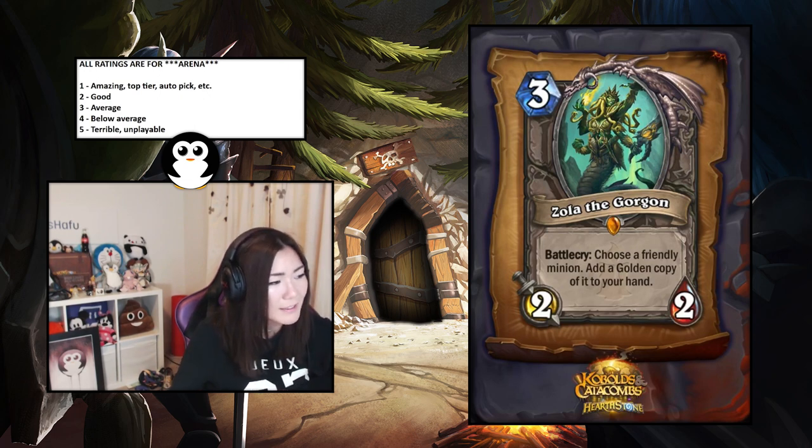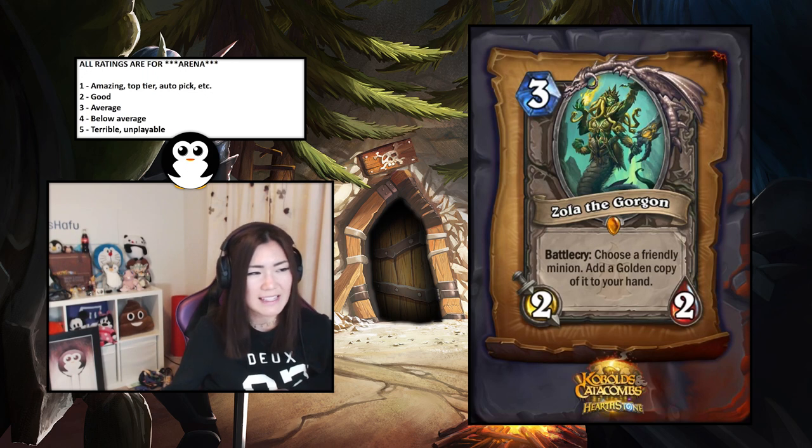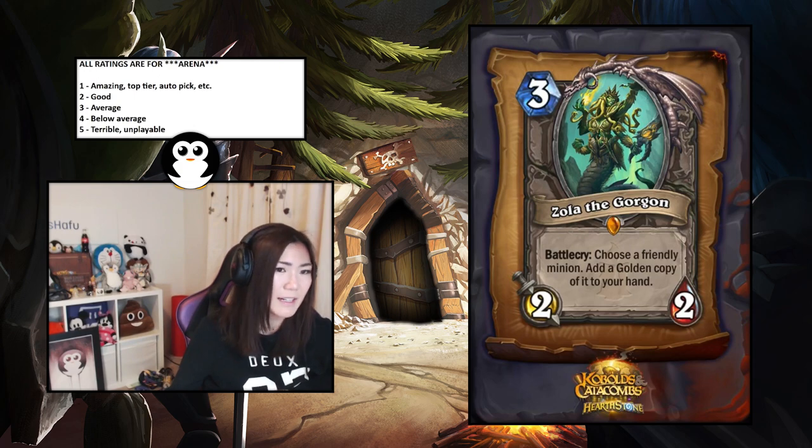Zola the Gorgon — neutral legendary, three-mana two-two, battlecry: choose a friendly minion and add a golden copy of it to your hand. Arena is a value game and it's a three-mana two-two, so I say it's a good card — a two.